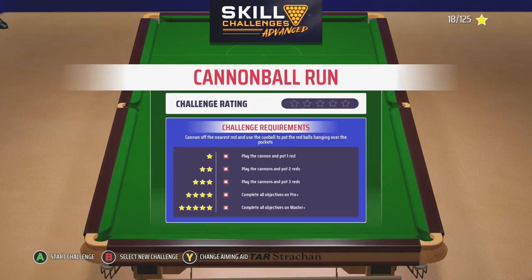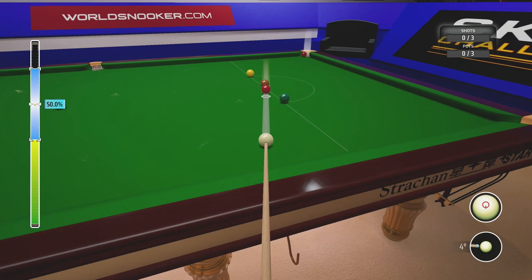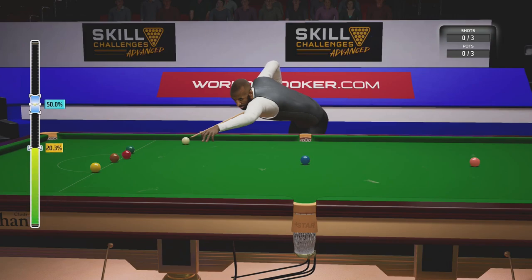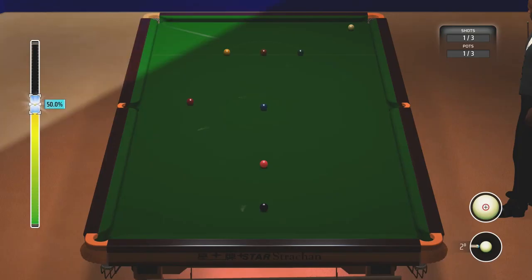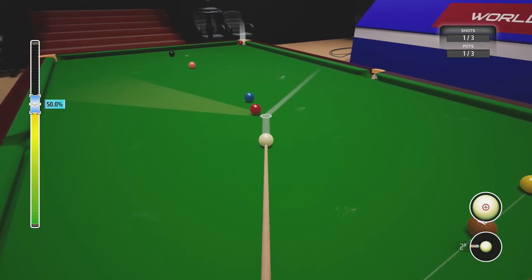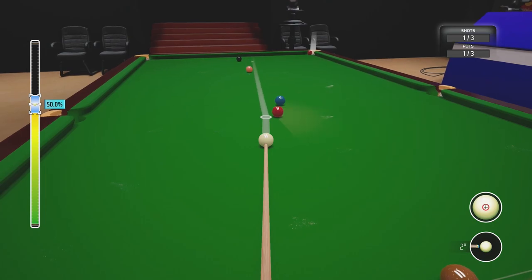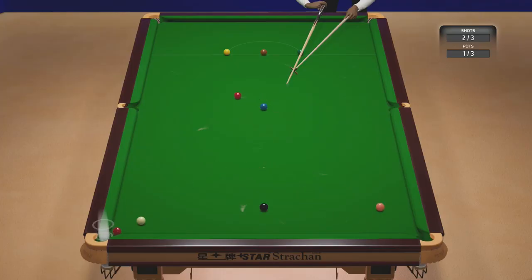Three stars on that - not too bad, nice and easy. Cannonball Run: cannon off the nearest red and use the cue ball to pop the red balls hanging out of the pockets. Sounds exactly the same - that's the same thing. Don't go enough - lovely. It's the same challenge, guessing they're just going to be harder. Can I hit it off the pink? Give that a go - so close. That's a one star, I think.